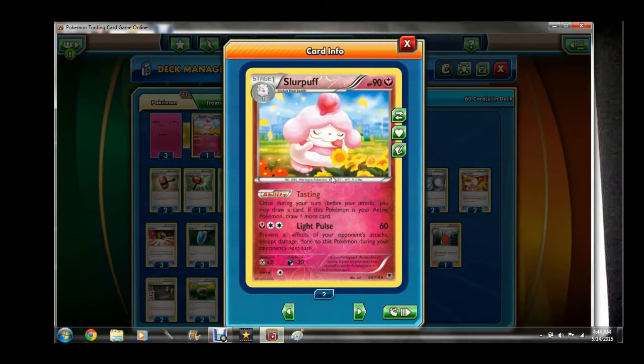We're going to partner it up today with Slurpuff. Its Tasting ability: once during your turn before you attack, you may draw a card. If Slurpuff is your active Pokémon you can draw an extra card. So if it's active after a Seismitoad goes down or something like that, you can draw two cards.